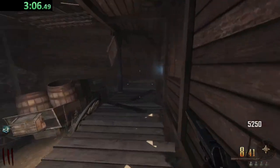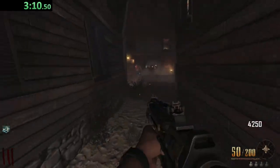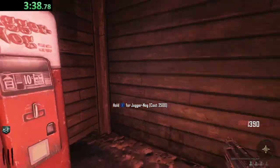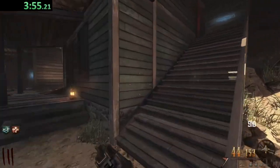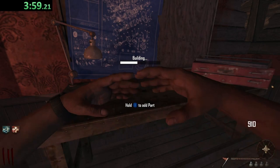Let's buy the PDW and we should probably turn on power, start getting Jug and whatnot. Let's get Juggernog right here. And let's build a Trample Steam, as that will be useful for getting to Double Tap. I'm so used to trying to get to Pack-a-Punch so often on this map early on.